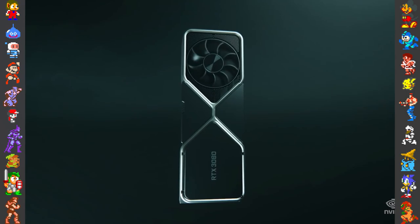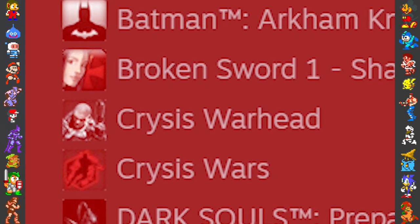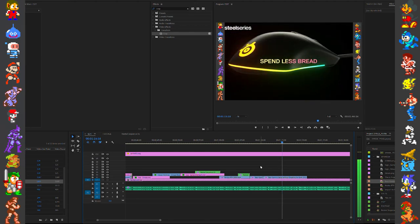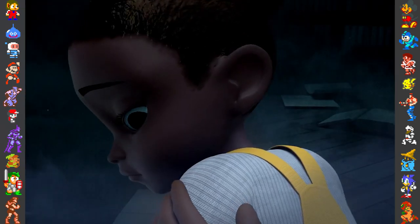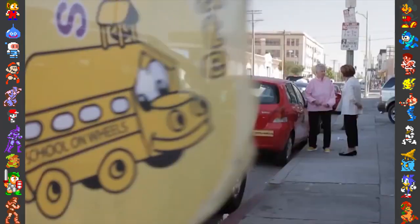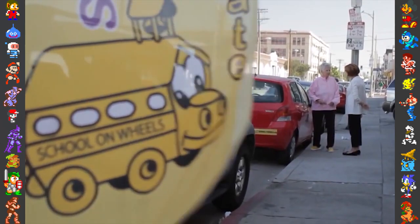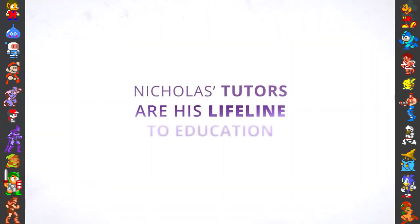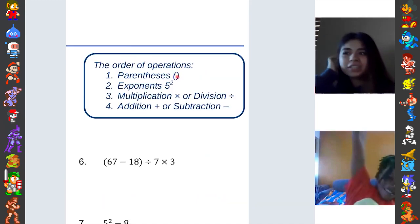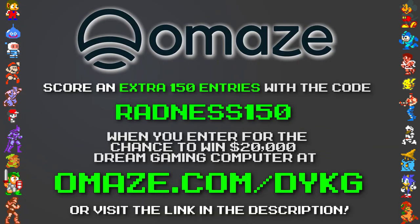Entrants have a chance to splurge on whatever components they want, finally letting you play your favourite PC titles on max settings. You can even choose from top of the line peripherals like headsets, controllers and monitors, or even build your dream video editing or graphic design rig instead — the choice is yours. This campaign helps Schools on Wheels, who work with thousands of homeless students, connecting them to volunteers providing free tutoring to children who live in shelters, motels, vehicles and on the streets. Every entry into this campaign will help Schools on Wheels give struggling children a hand with their education. Omaze and Did You Know Gaming want you to have a rad summer and make a rad difference. Score 150 extra entries with the code RADNESS150 when you enter for the chance to win $20,000 for your own Dream Gaming computer, all while supporting a great cause. Enter at omaze.com/dykg before July 2nd.